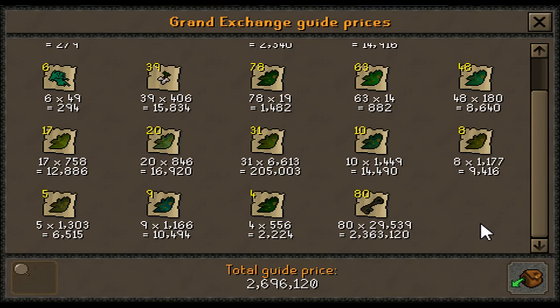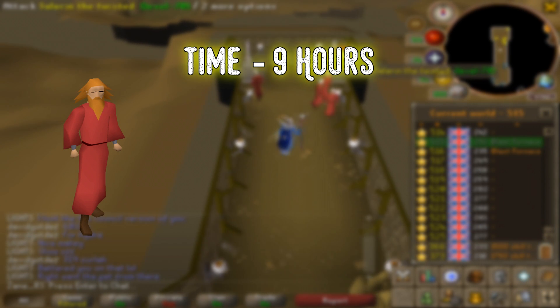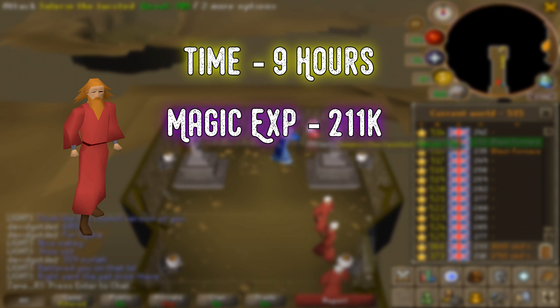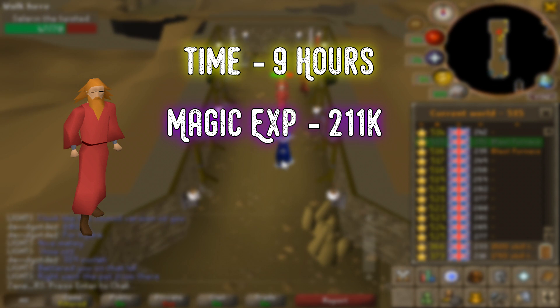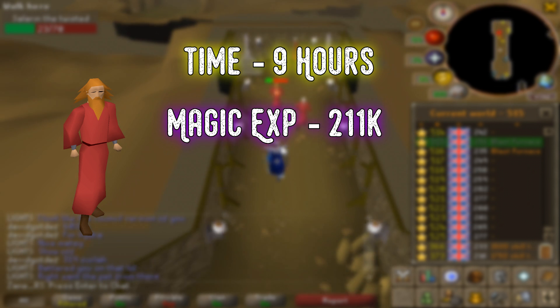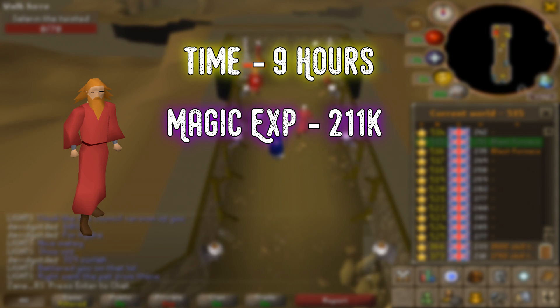But now that you've seen all of the loot, let's get into the stats. To start things off, it took 9 hours in total to get these 1000 kills, and in that time we managed to get 211k magic experience, which means we got 23.5k magic experience per hour. When you consider that the only way of damaging Salarin the Twisted is to use a strike spell, getting almost 24k magic experience per hour really isn't that bad — this is actually a fairly decent early game magic training method.